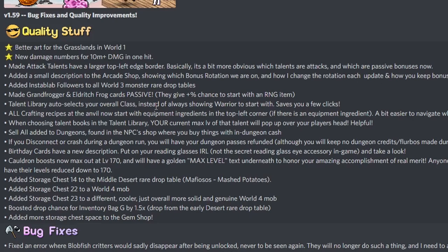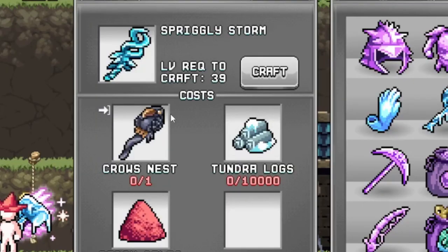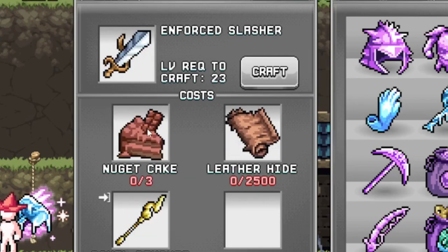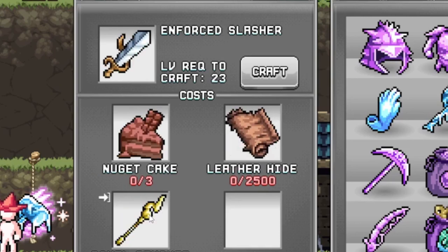Talent library now auto-selects your overall class instead of always showing warrior to start with — saves you a few clicks and saves you from accidentally buying the wrong books. All crafting recipes at the anvil now start with equipment ingredients in the top left corner if there is an equipment ingredient, making it easier to navigate when crafting equips. Let's check it out — not sure what changed, you can see there is an arrow here.